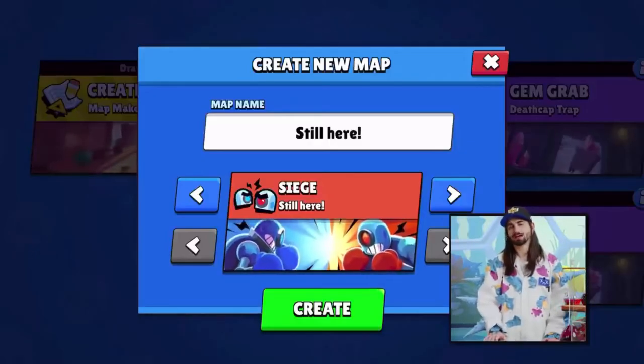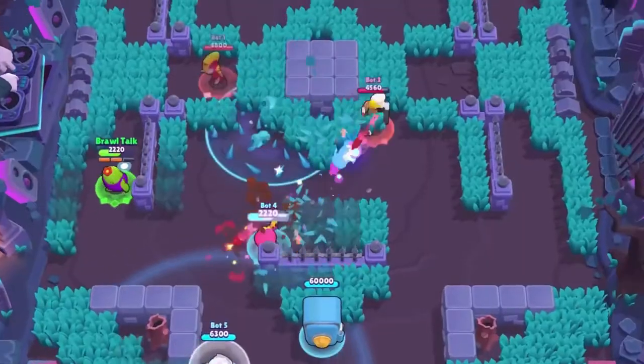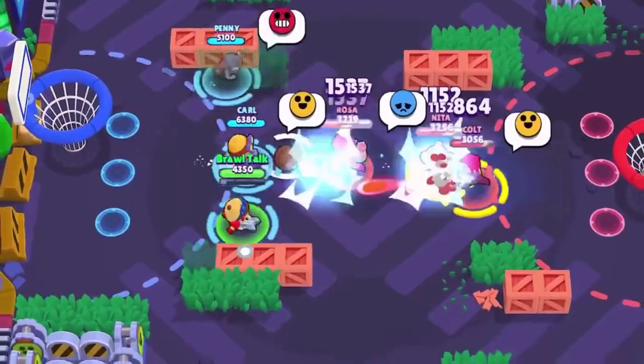This is not part of the rotation for the time being, but it will be available soon. New second gadgets are coming to the game. A bunch of new mechs for every mode. Knockout is now in map maker. More pins and animated pins. Basketball returns as a seasonal mode.